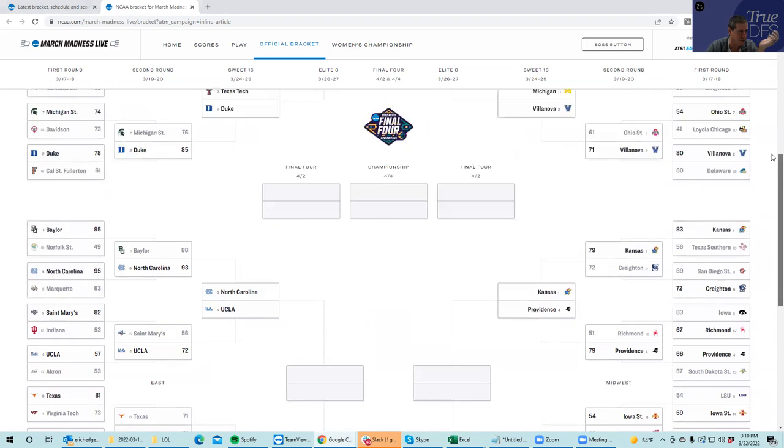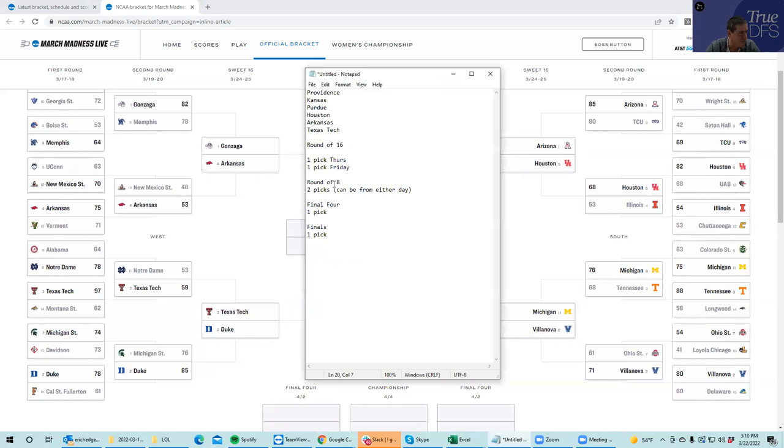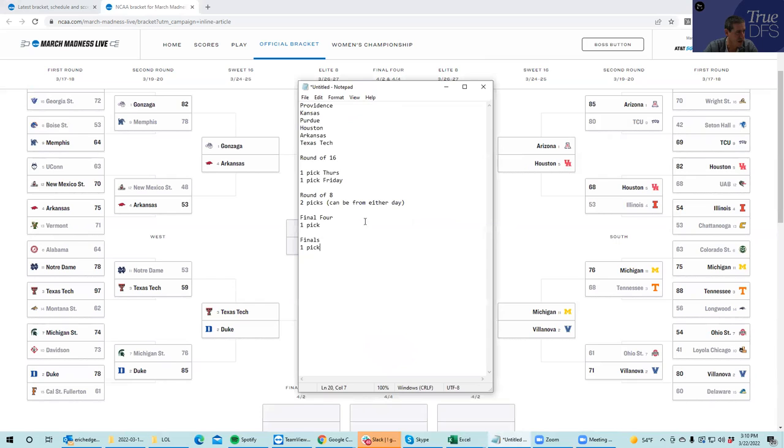Again, you have to pick from the teams that you still have available. Then if you're fortunate to survive into the Elite Eight, you have to make two picks from whichever four games remain — those can be from either Saturday or Sunday. In the Final Four, when you're down to two games, you make one pick, and then in the Finals you need to make one pick.